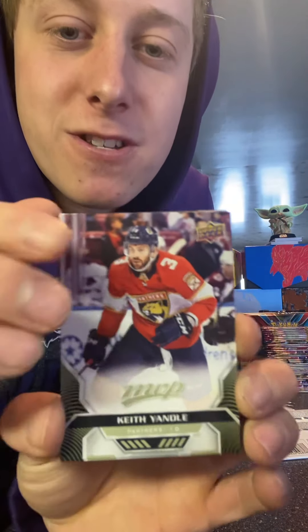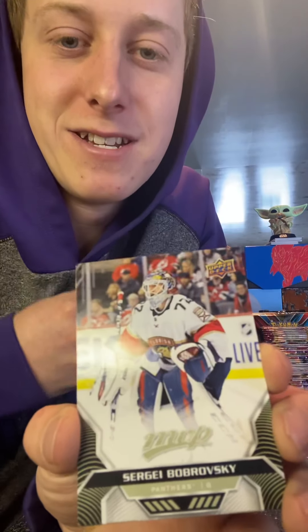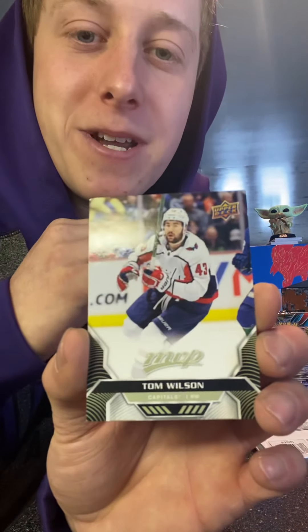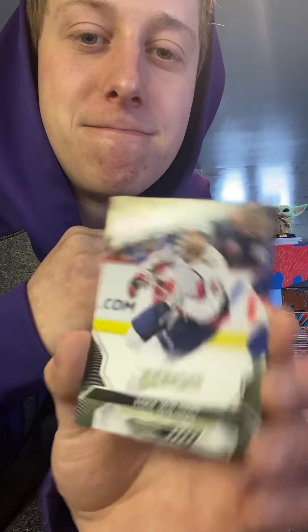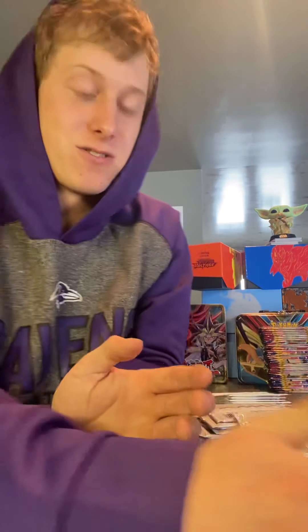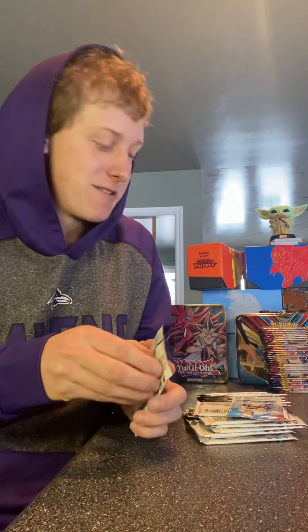We got Keith Yandle first off, then Jake Muzzin — yeah, our first Leafs player, one night into the first game of the season, not bad. Chris Letang, still playing. Barboroski in his first Florida uniform. Tom Wilson — I actually don't really mind him as a player. First pack, not so bad, no rookie cards but nothing wrong with that.